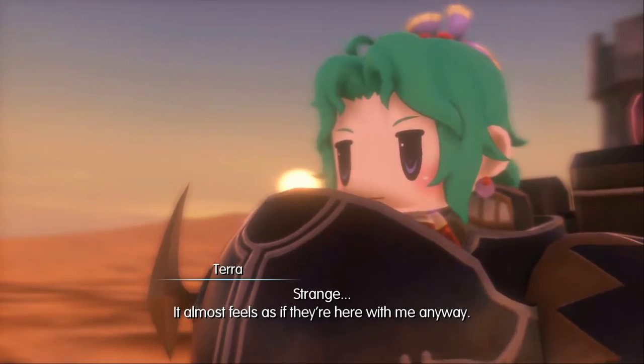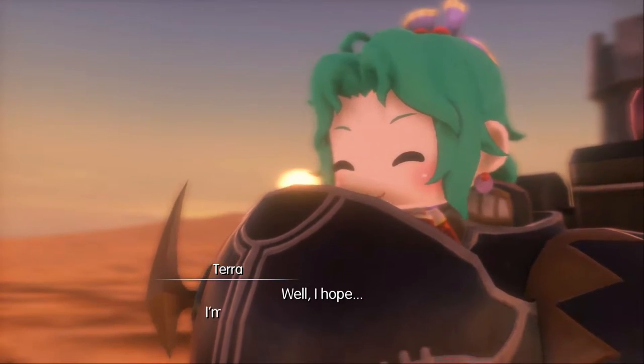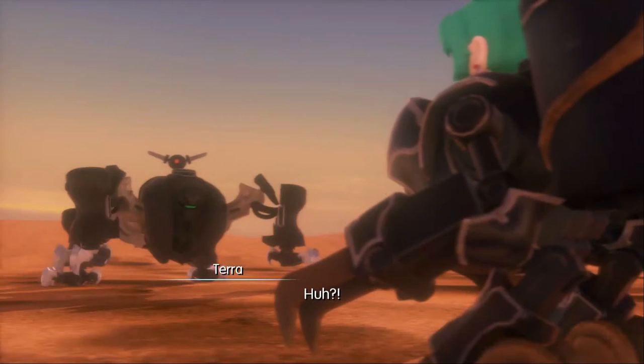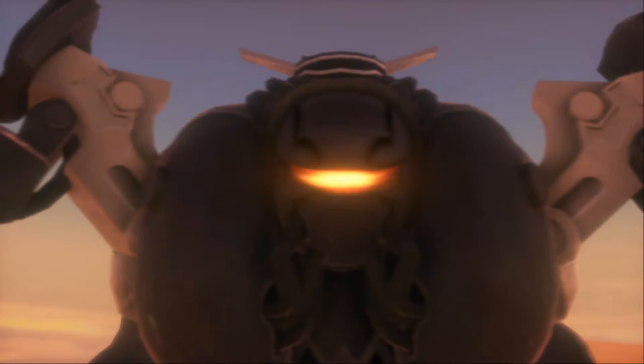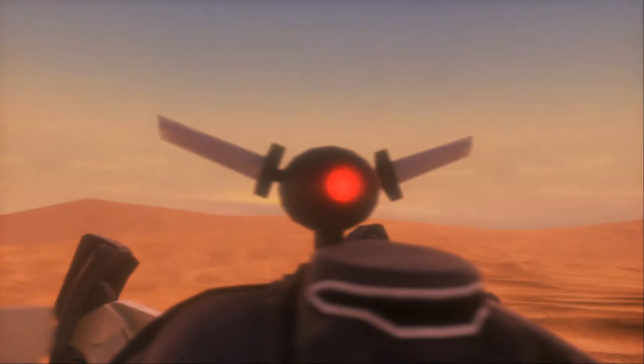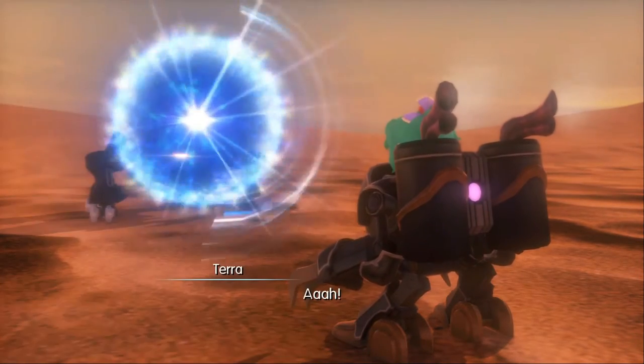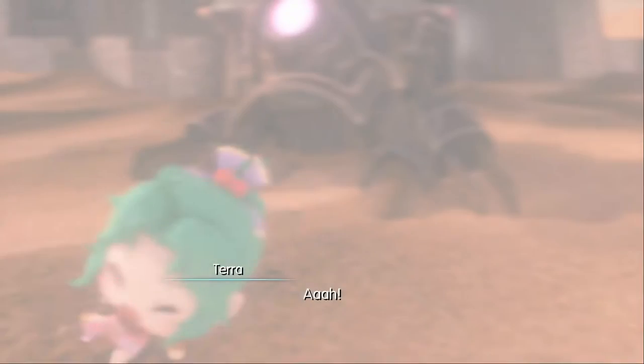Hey guys, I know I said in my last video that it would be the last video on World of Final Fantasy, but I received so many requests and private messages asking me to make a video on how to unlock Meduin, and since we have one more day to go for Final Fantasy XV, here we are. So today we're going over the board minigame in the intervention mission The Fight Cognor's Figaro.